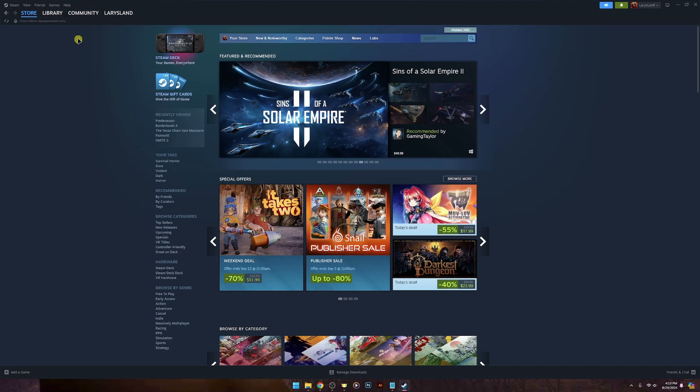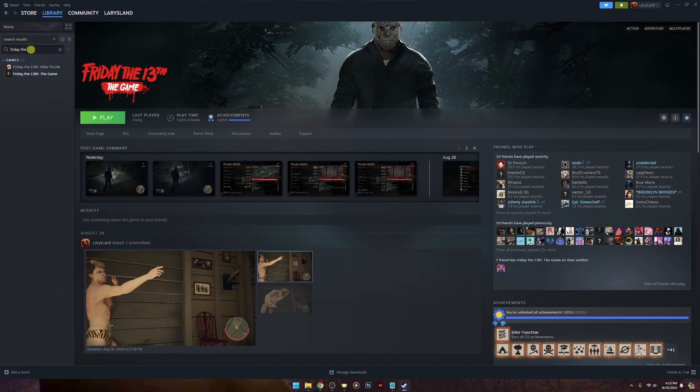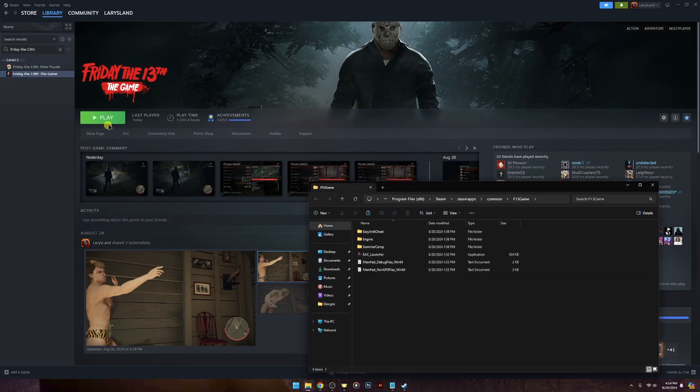Open Steam. On the top left corner, click Library. Locate Friday the 13th the game in your list. Right-click the game, hover over Manage, and click Browse Local Files.